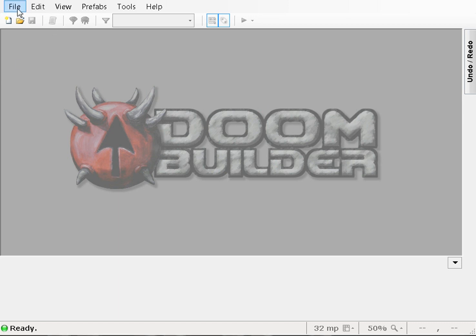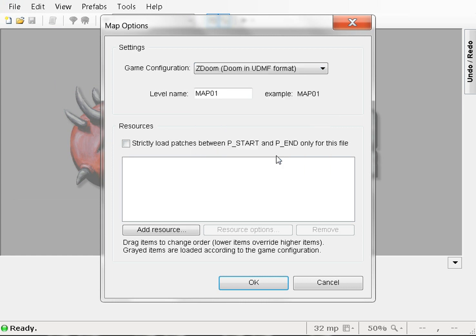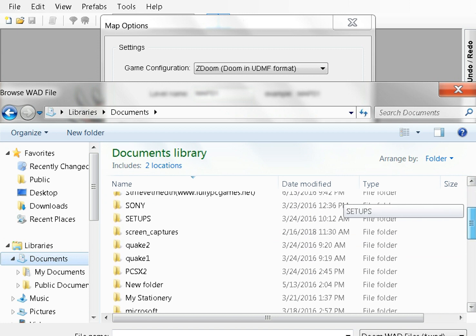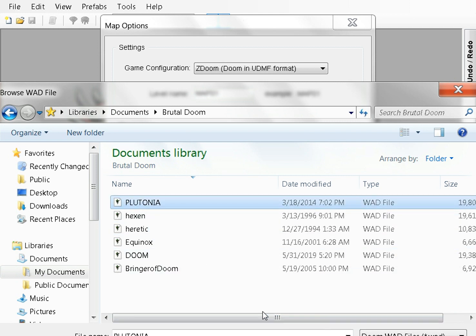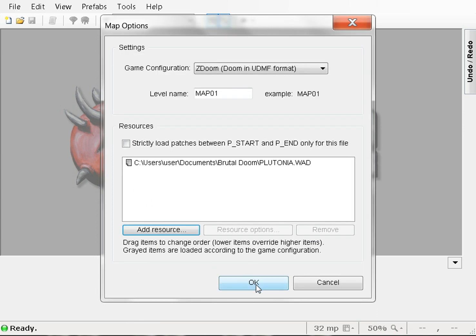I already have it opened. I'm going to open a new map and do it in ZDoom in UDMF format. I'm going to add a resource — I can't use Doom, there was no such thing back then. So I'm going to go to my documents and I've got a Brutal Doom folder. I've got Plutonia — that'll work. We'll use Plutonia. We'll open that up. Okay, we'll hit okay.